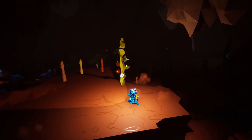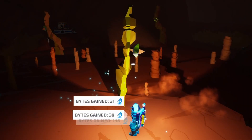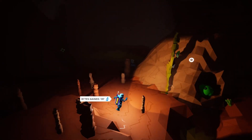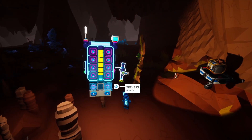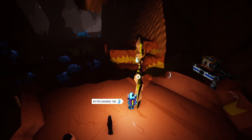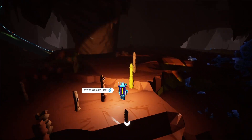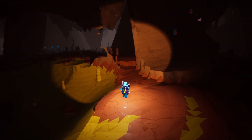Another strategy I used to get a ton of bytes are these research samples that you can find. The ones in the caves give you even more bytes. It's pretty easy to just run a tether line through and gather a ton of these, or you can also use two oxygen tanks, and that should be more than enough. You'll have a ton of bytes in no time. You can do it on the surface as well, but it works better in the caves.